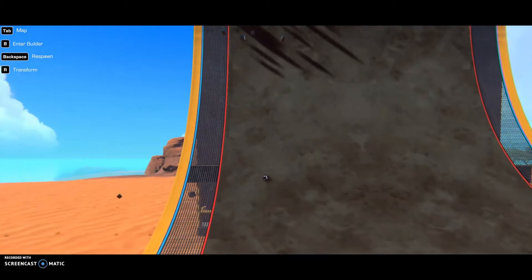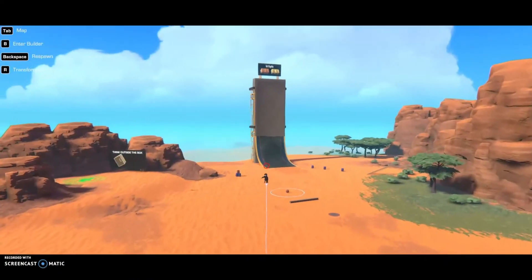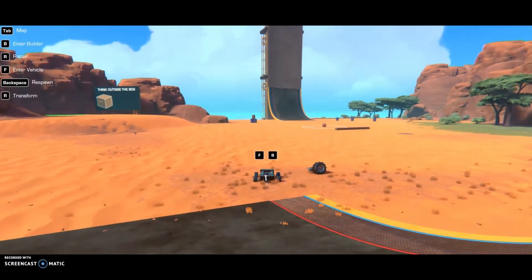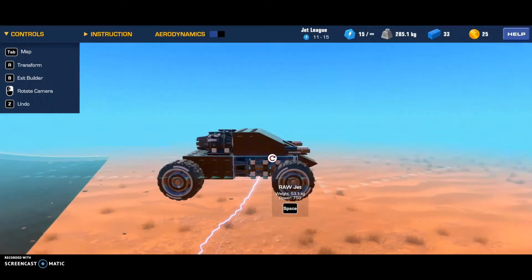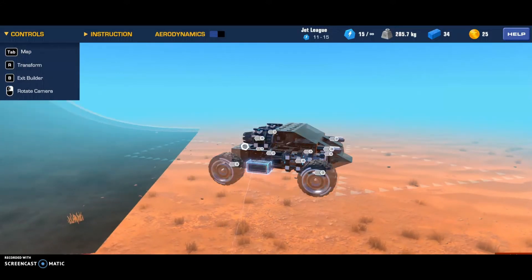200 miles per hour! Oh my god, 200 miles per hour in just a car — that's insane! Let me retry. I think we should add... let's go to logic. Altitude sensor — no. Speed? Distance sensor. I'll add a distance sensor.